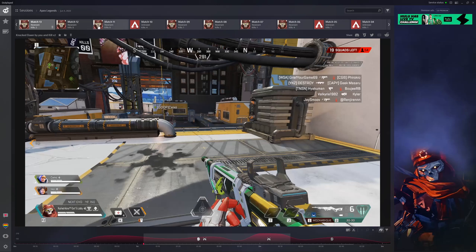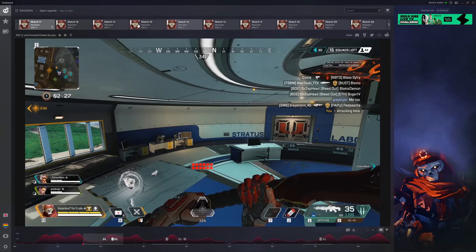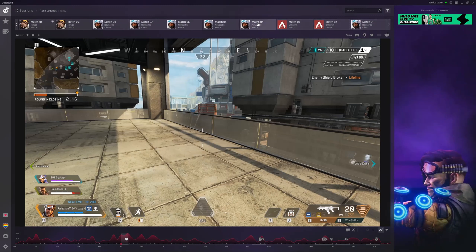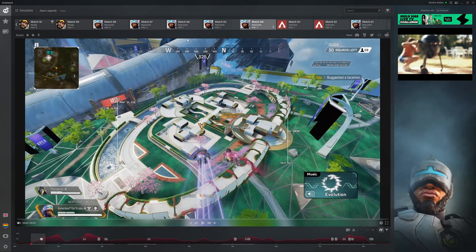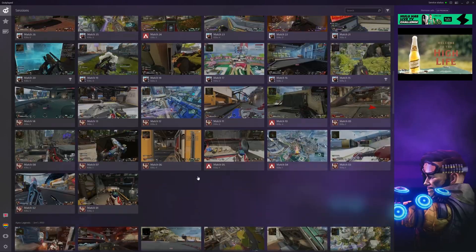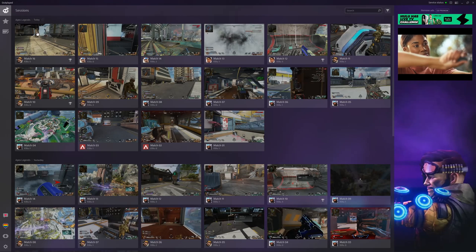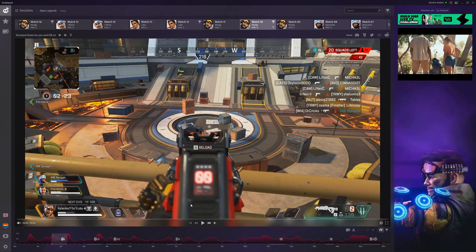You can see how the clips are organized here — it shows the match, you can rename it or delete the clip, and it's all managed perfectly. Here are all the Apex games I played today, 10 games, and 29 games yesterday, plus 9 games of Splitgate today. It organizes clips by character, kills, and time. Each match shows the character you played, your kill count, and even displays a character emblem in the corner. It's relatively up to date — it already has Newcastle, who just came out.